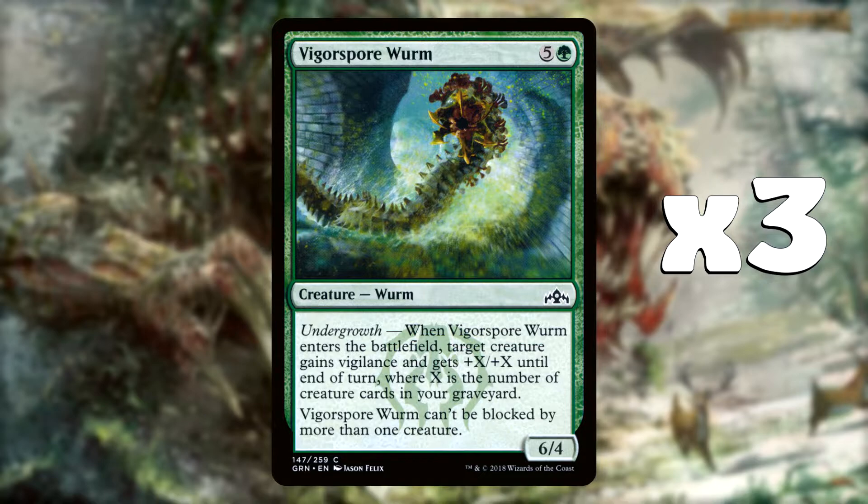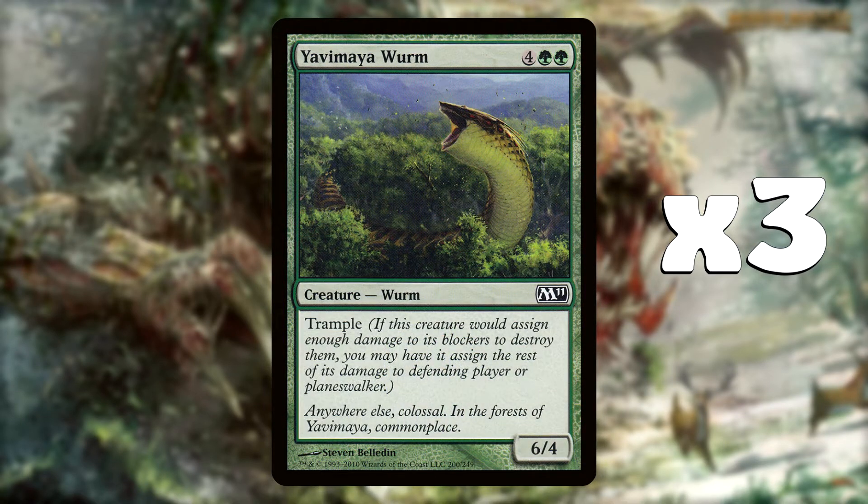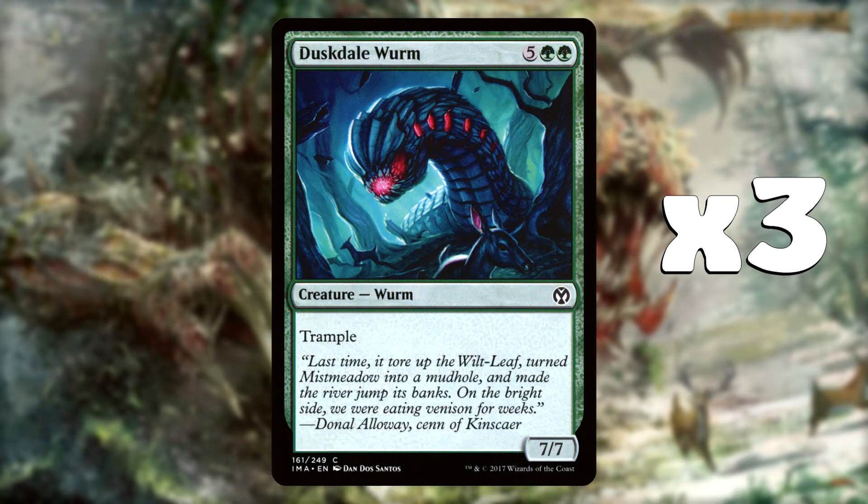Late game when potentially some of our creatures will be killed, this Worm can come in and pump up another creature, and that might be all you need to get through that final bit of damage. We have 4 different Worms in total. The next is Yavimaya Worm, which costs 6 and is a 6/4. What I love about this is it has Trample - just a vanilla Worm, but Trample is very good for getting over little creatures in Pauper. The next creature is Duskdale Worm, reprinted in Iconic Masters - it's a 7/7 with Trample for 7. Nothing special, but they're going to be doing what Worms do: Worms are big, bad creatures and they will be trampling over anything your opponent plays creature-wise on the board.